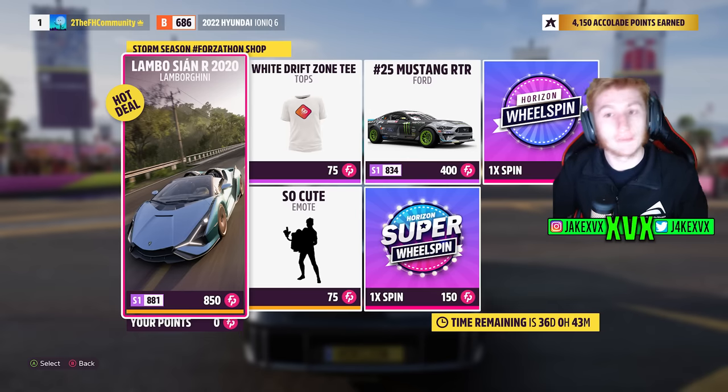The Forzathon shop for the second week has the Lamborghini Sian, the Ford Mustang RTR number 25, the So Cute Emote, and the white Drift Zone T. Here are the rest of the challenges available on that second week.